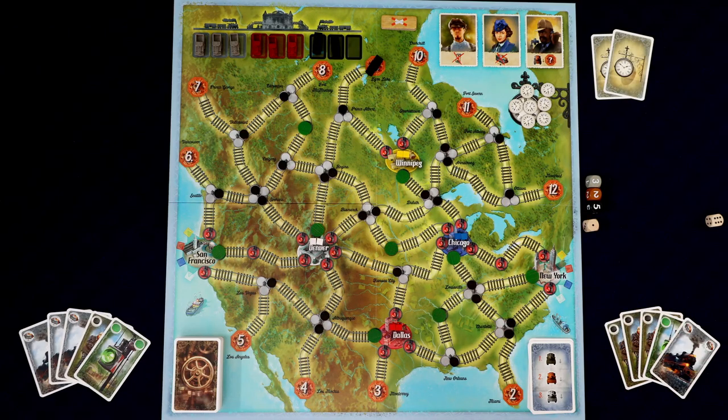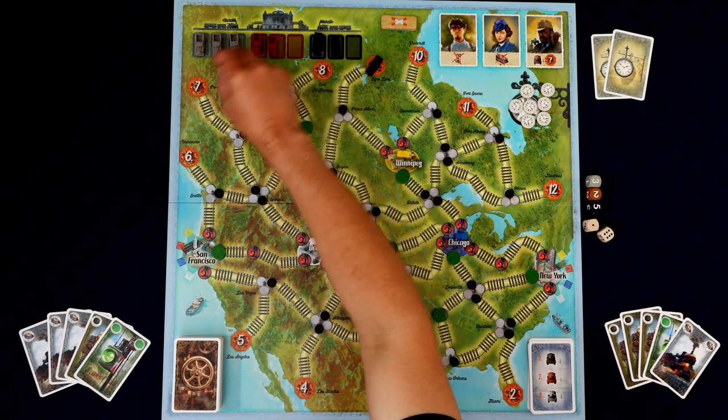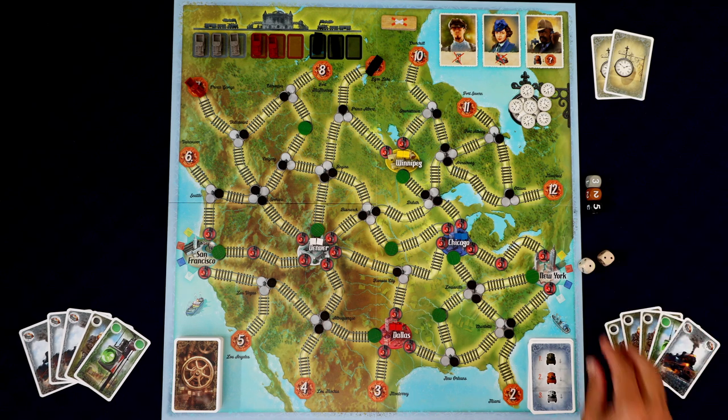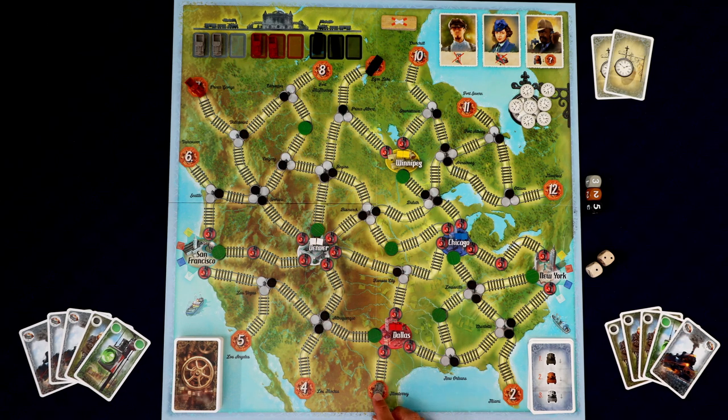The first thing you do at the beginning of every round is flip over the top departure card and you resolve it from top to bottom. At the beginning of every game you'll always have this card which is just going to let us deploy one of each of the three colors of trains. So first we're going to deploy the black train — to do that we just roll the dice and we put a train on that number, in this case nine.